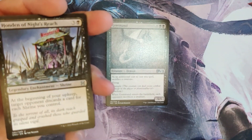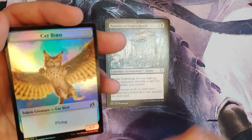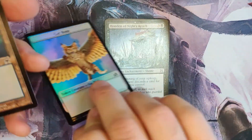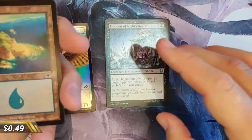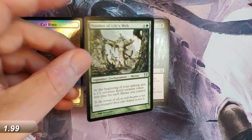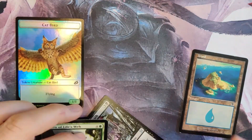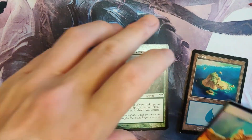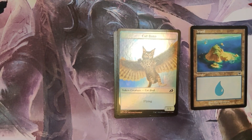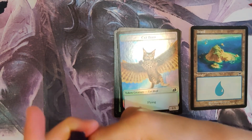Got a Gourmand uncommon, and you got yourself a Honden of Night's Reach, a Catbird and a Human Soldier. An Island from back in Onslaught — if you like old lands, it is an old land. And Honden of Life's Web. This card is completely useless if your opponent has Revenge of the Ravens on the battlefield — if you attack with wrens it just kind of kills you.